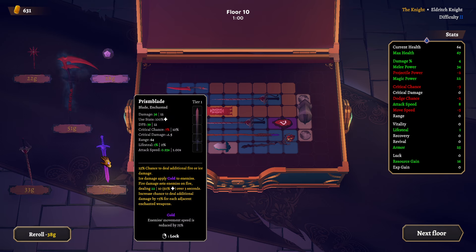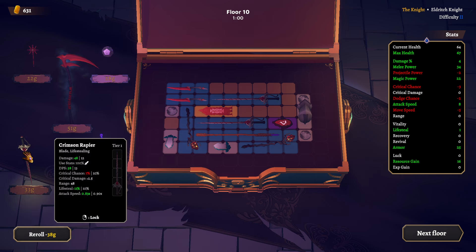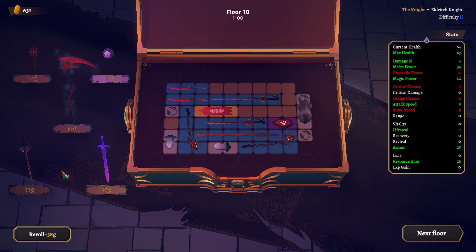What are you? Prism blade — oh yeah, cold and fire. That sounds quite nice. This one is a cool weapon, but the problem is it's only tier one and we have two tier-two weapons. Let's lock this for now.